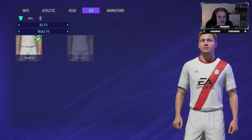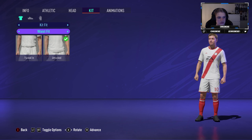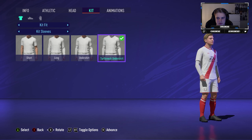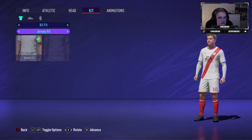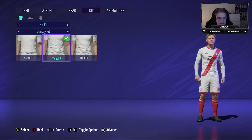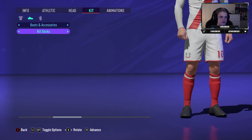For the kit we're gonna go untucked waist fit. Kit sleeves — I'm thinking maybe an undershirt, yeah that one. We're gonna have a type fit one — yeah, that looks about right.